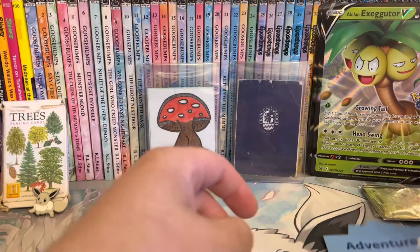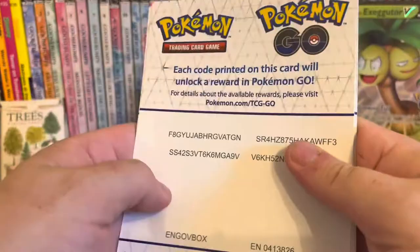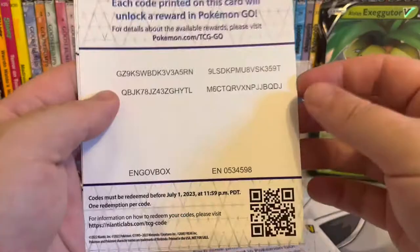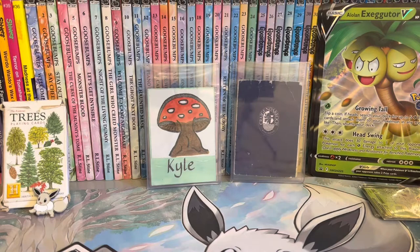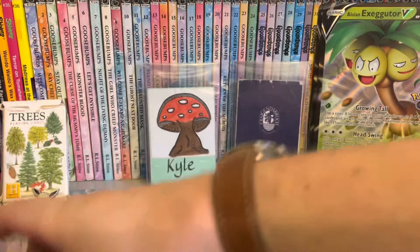Six of these things that have got codes on them - Pokemon Go. I don't really know what any of this means, but feel free. And then there's six cards for the boxes.